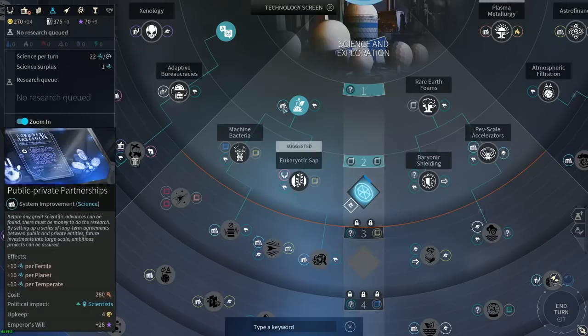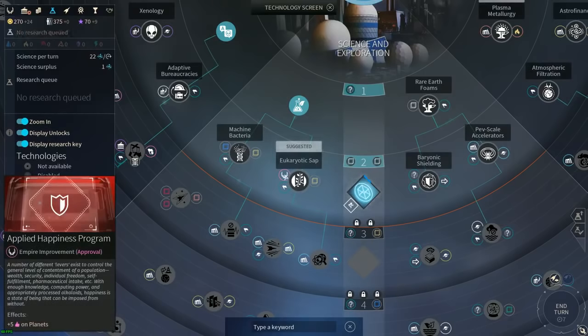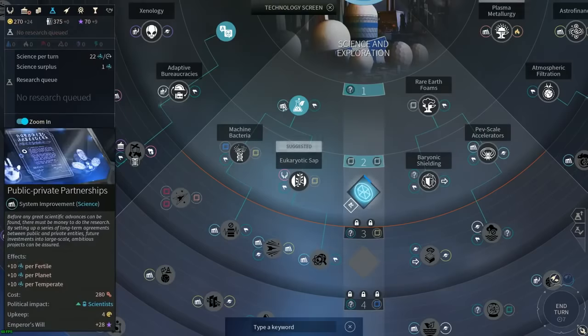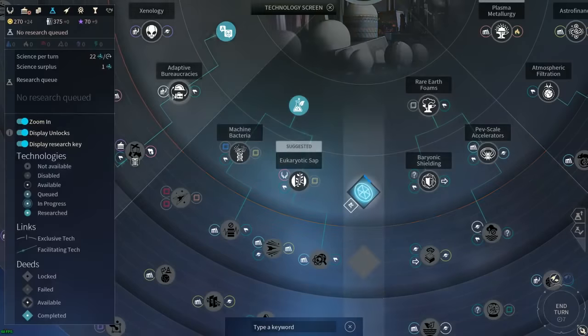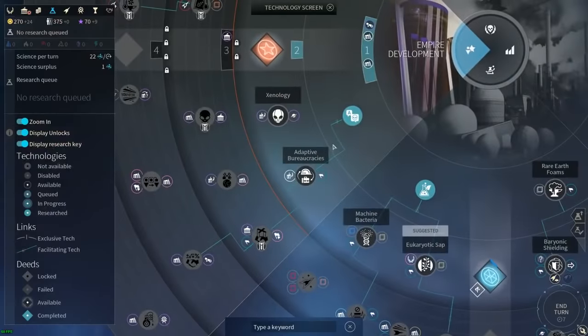The symbols help you out even further. If you're looking for a bonus that you don't have to build, this is an empire-wide bonus - every planet gets it automatically for the rest of the game. If it shows a building symbol, you have to build it in each system for it to apply. A unique building has a little empire symbol in the background, indicating it can only be built once.